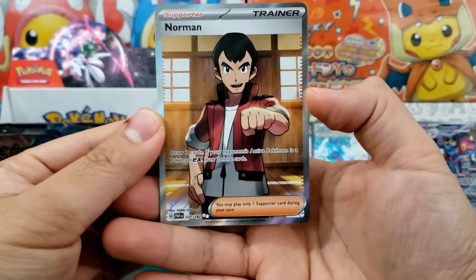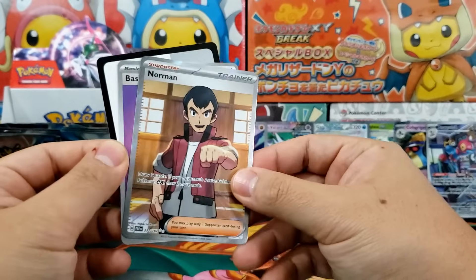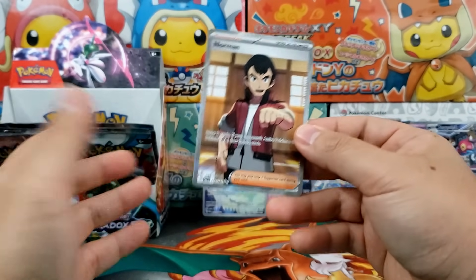Norman! That's your dad in Pokemon Ruby and Sapphire, I believe. The Normal type gym leader? I don't know — Normal type gym leader. I don't want to say common type.